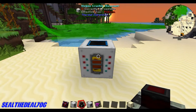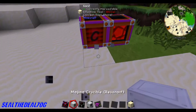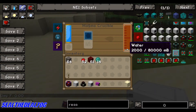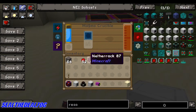If you throw an ender pearl in there you get resonant ender. If you need some water and you're nowhere near water and you're in a snow biome, you throw some snowballs in there and you get some water. So you can get resonant ender from ender pearls and water from snowballs.